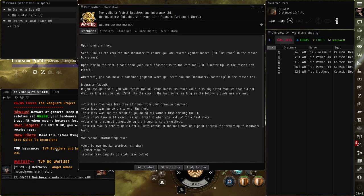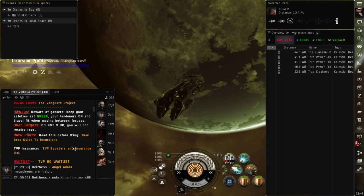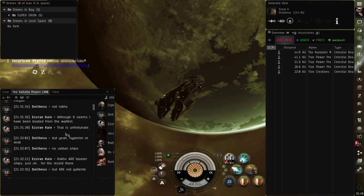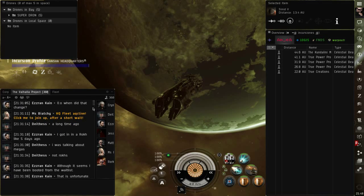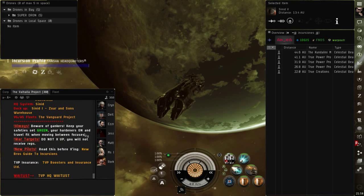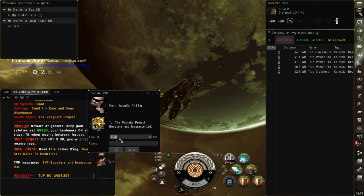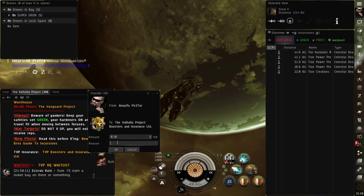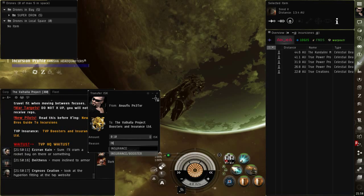Aquí ya tienes la información de cómo hacerlo y qué no debes de llevar, qué no debes de tener. Ni Deadspace ni Killright — no te lo van a pagar en caso de que te tanqueen. Aquí está la corporación. Botón derecho y le damos Gift Money. Gift Money y le pones 15 millones y le pones aquí la razón 'seguro', o le puedes poner 20 millones, 'seguro y booster'.